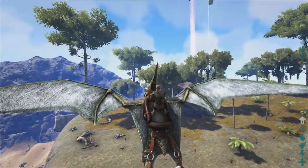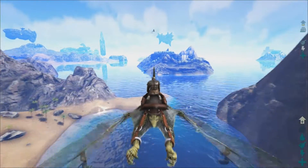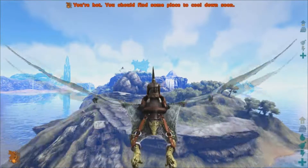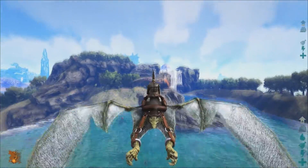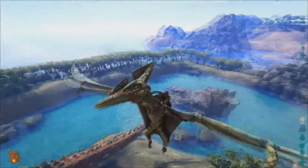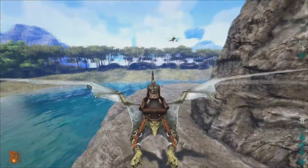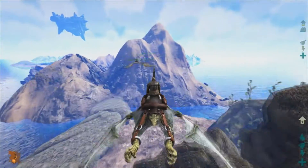Pond Island doesn't have much — it has crystal but that's really the only resource. It's a great place to build and hang out, but a lot of the time you're going to get wyverns over there. A lot of the Scorched Earth dinosaurs spawn on this part of the map around Pond Island because of the oasis-like atmosphere. There are also some down on Rock Isle.